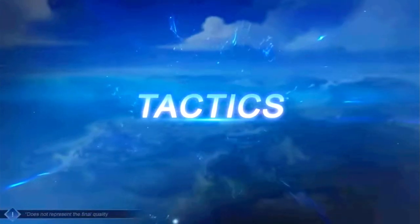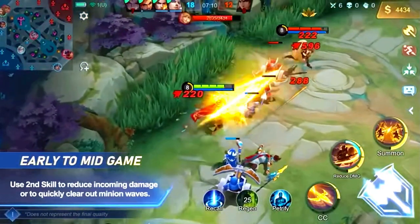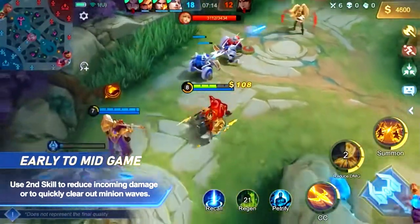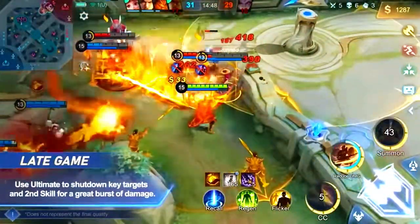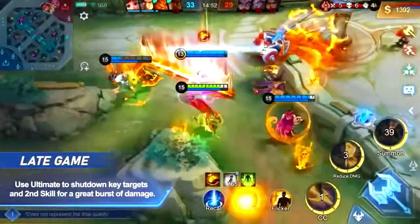Tactics. Minzithar should focus on farming in the early to mid game. Use Shield Assault to reduce incoming damage or to quickly clear out minion waves. In the late game, Minzithar's crowd control really shines in teamfights. Use King's Calling to strip away the enemy's mobility, and Shield Assault for a great burst of damage.